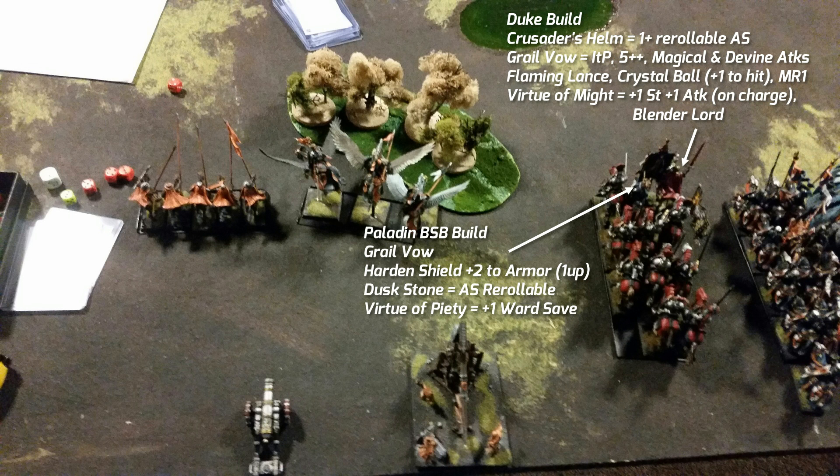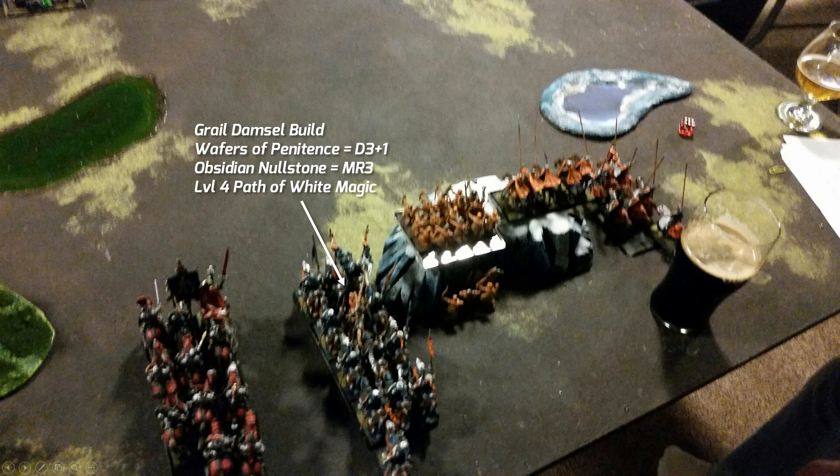The Grail Knights start with a five-up armor save, immune psychology, and two attacks apiece. The lance formation gives extra attacks per rank and that can stack, so the whole rank can attack. Grail Knights have monstrous support so they get two attacks each — a nasty unit. The Paladin also has the Grail Vow, a hardened shield giving plus two armor for a one-up save, the dust stone for a one-up rerollable, and the Virtue of Piety — a 75-point virtue giving him and the whole unit plus one to the ward save, so four-up ward saves across the unit.